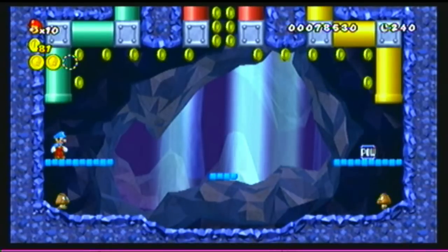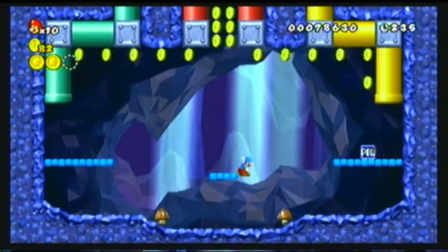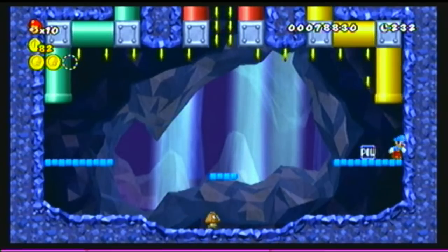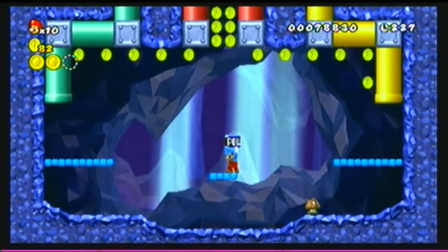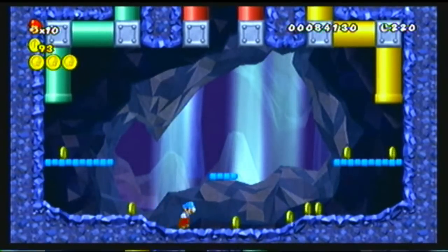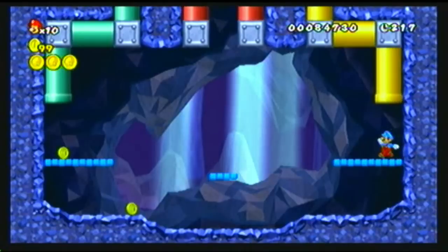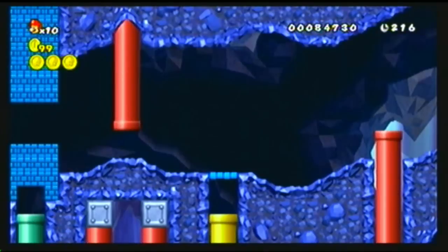Because I'm guessing that pipe is blocked by blocks, meaning that you can go somewhere — like what just happened. Whoa, wow, cool! So that's all three Star Coins for this level.